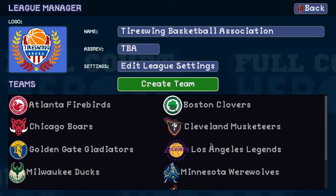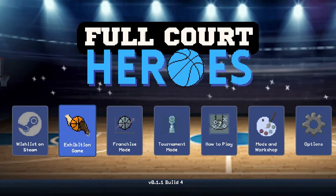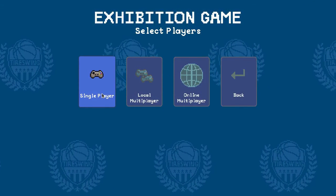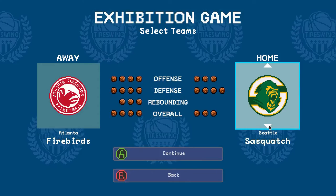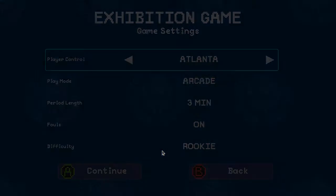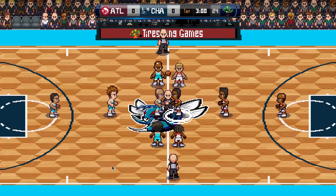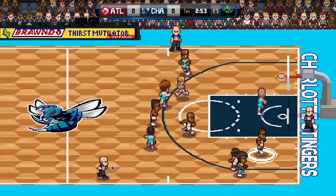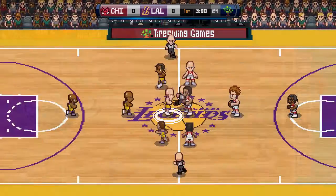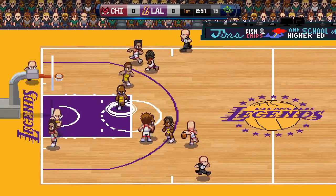Now you can see that the team is there in the league and it's ready to play. So we can go back to the main menu, go to exhibition game, choose single player, and choose the home team as the Charlotte Stingers. And we can go into the game. There we are — we are playing a game with the Charlotte Stingers on their home court that we just created using the in-game tools in just a matter of minutes. I think it will make modding just a whole lot easier.